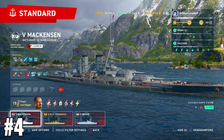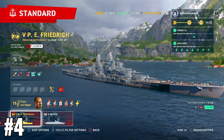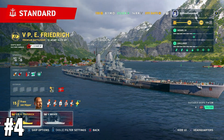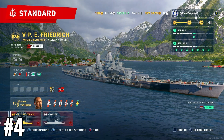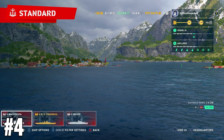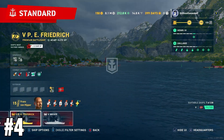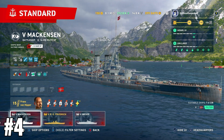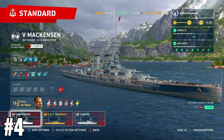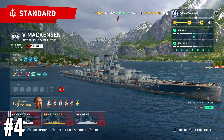The Mackensen — I just can't find myself to like this ship. It's the same deal with the P.E. Friedrich, which I believe is the same class of ship and doesn't even have sonar — it's even worse. I don't have as much playtime in the P.E. Friedrich, but I seem to have a horrible experience with the Mackensen, and that's why it takes my number four spot on this list.